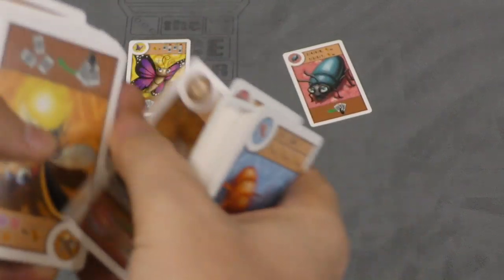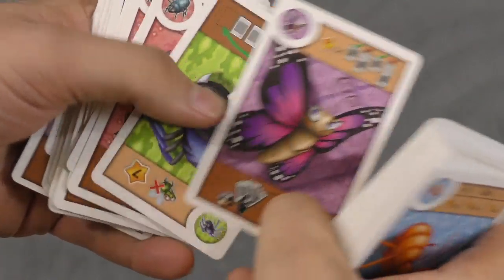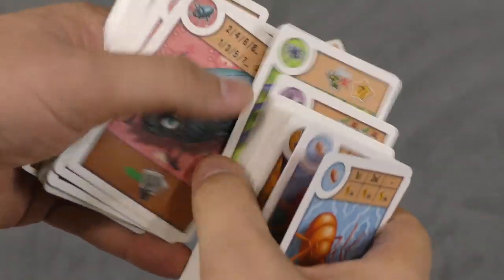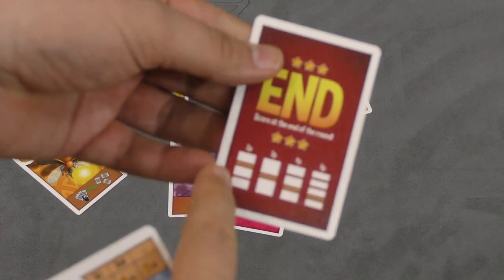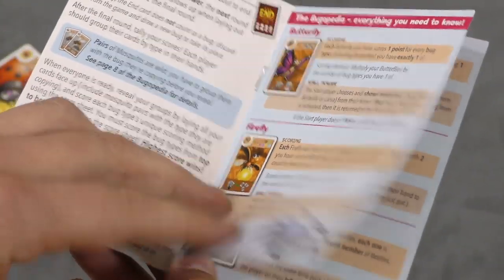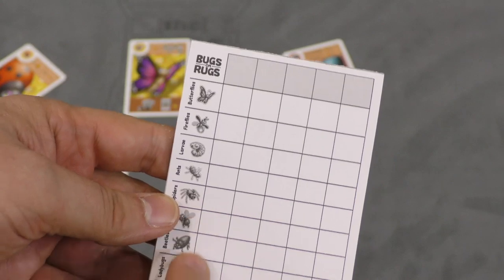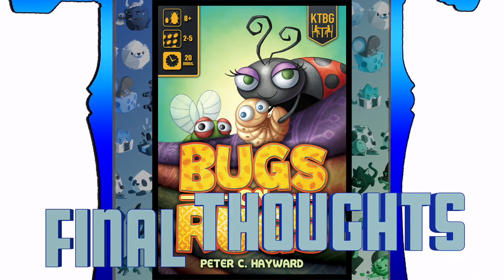I'm a big fan of the quality of this game. The art is fantastic, the card quality is great, and the symbology — you'll probably need to reference the rulebook for a while to understand it, but once you figure it out it's pretty simple. The rulebook itself is short and has reference pages you'll consult frequently at the beginning. There's also a score pad included that walks you through scoring each bug type as you go.